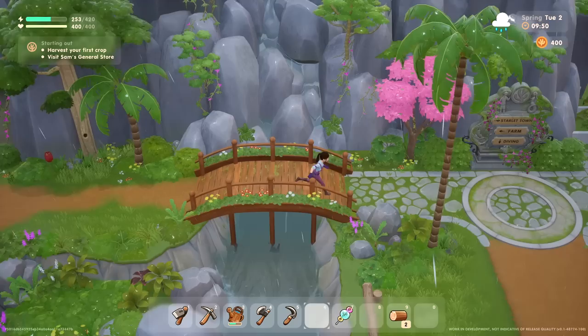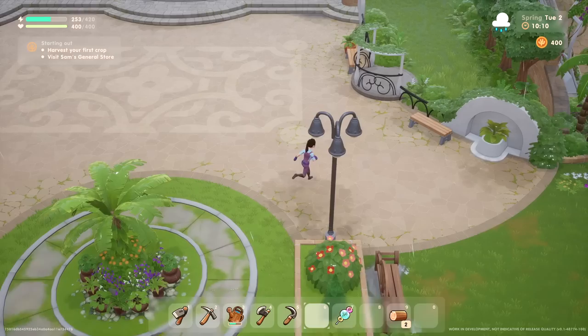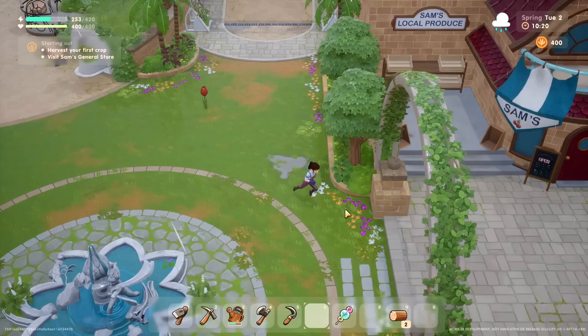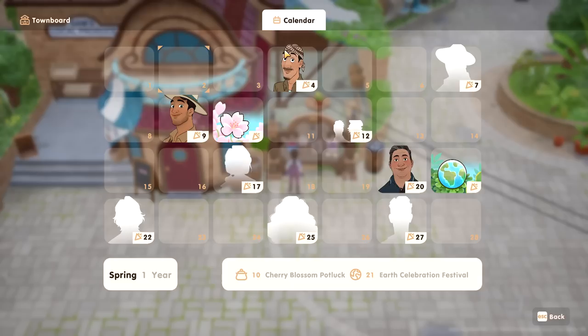Oh, look at that pretty tree — so pretty! The game is really beautiful. I kind of can't get over how beautiful it is. Can I pick these flowers? I can — feels a bit mean, though. Oh, here's Sam's general store! There's a notice board. Oh, a calendar — oh my gosh. Joko's birthday is in just two days! That's what it means, right? It's his birthday.